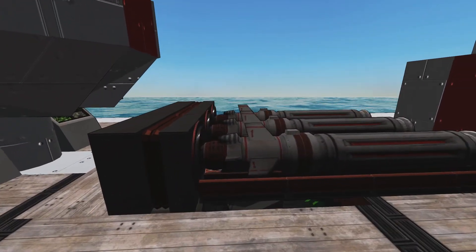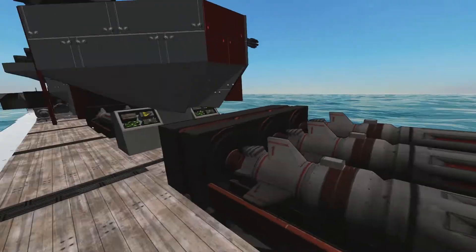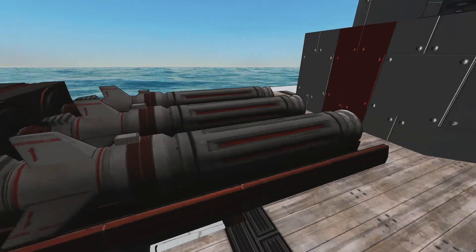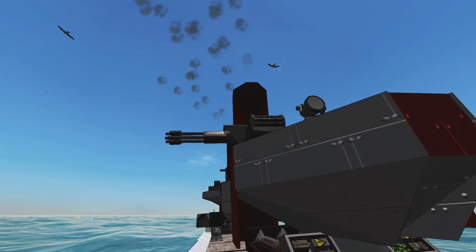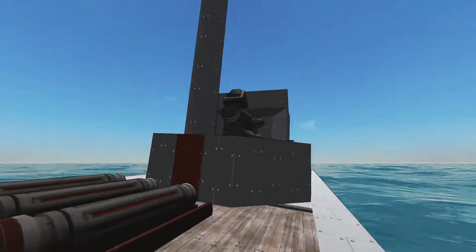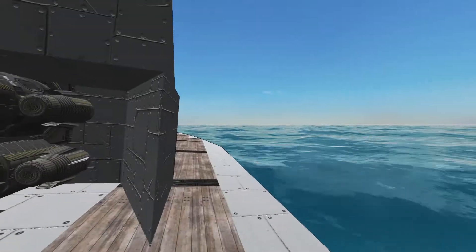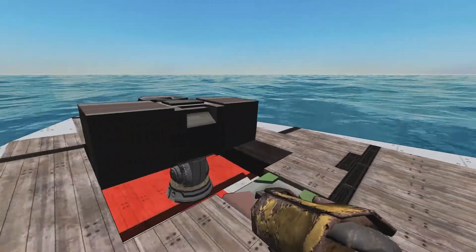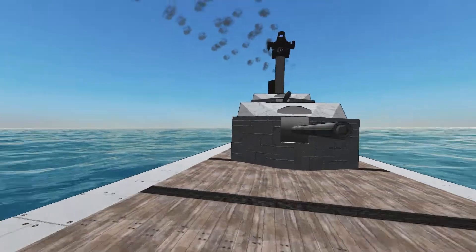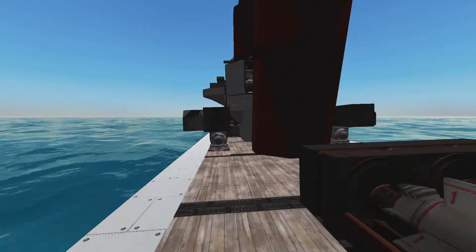Then we have more 20mm cannons, some anti-missile systems, and the torpedo tubes — two triple launchers. This is its main anti-ship weaponry, the primary way of attacking surface vessels. There are also a couple of 30mm machine guns up top, and around the back we have another set of 4.7-inch 120mm guns and more anti-missile systems.